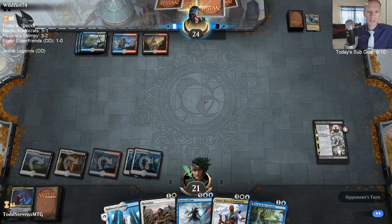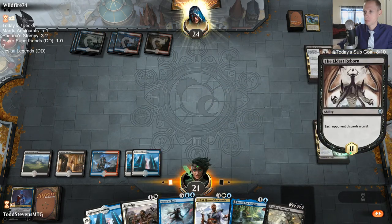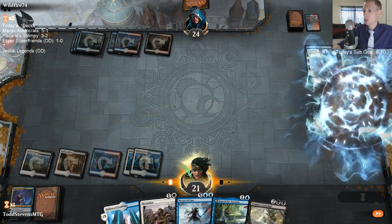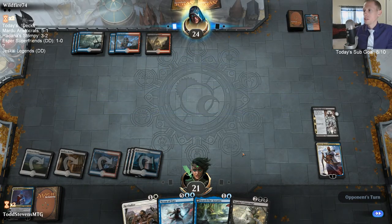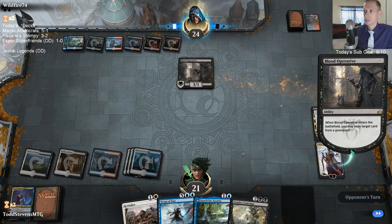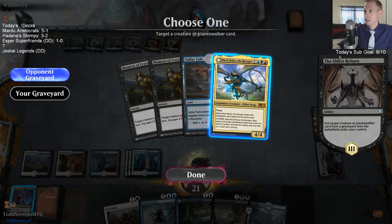We can steal Nicol Bolas and play it with Eldest Reborn. Wait - you do not want to transform Nicol Bolas, that's not a good idea. We're just going to go ahead and tuck their Eldest Reborn. Blood Operative - that's kind of annoying, they get to take the best card. They didn't take the Eldest though. So I think I just get the 4/4.